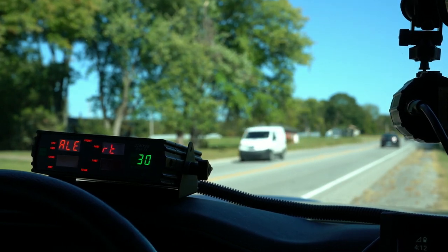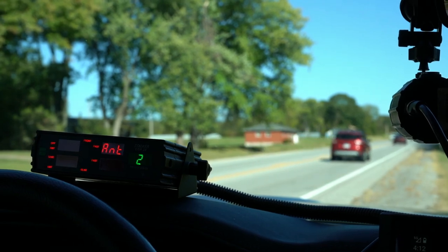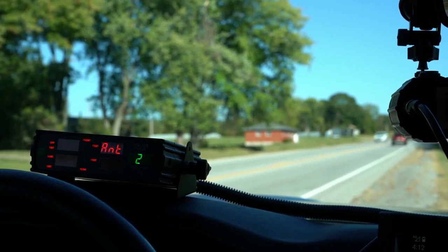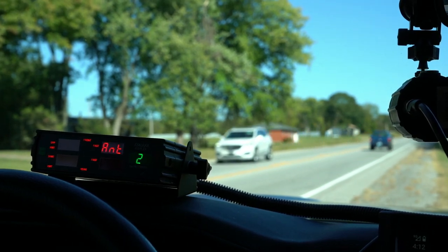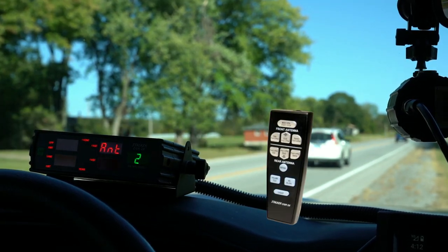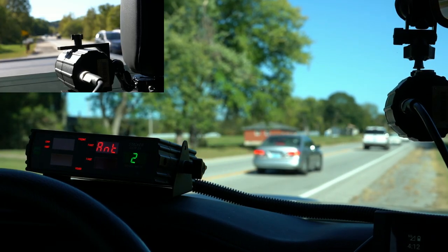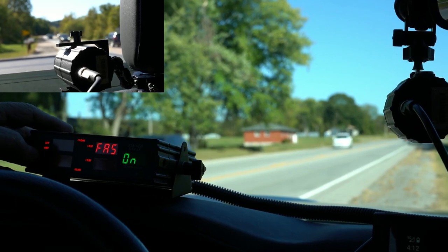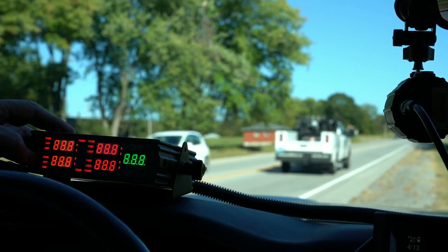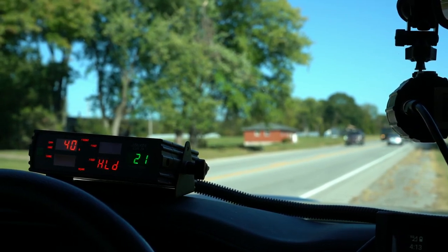The next thing in the menu is a feature called Stop, which we won't get into — you can look into the manual for that. And the Alert — those are features hardly ever used but they are covered in the manual. This shows two antennas, so if we were running this radar with only one antenna, we'd hit the down button and change that to one. But we're running two.